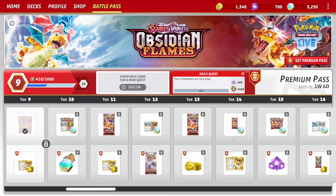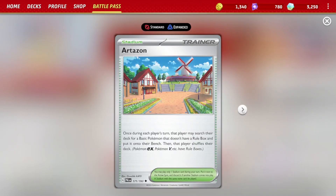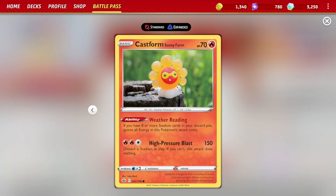We're going up to Tier 10 next — 590 points to go. We'll be opening three decks and we'll get another Artisan. Past Form: if you have eight or more stadium cards in your discard pile, ignore all energy in this Pokémon's attack cost! But you have to discard a stadium in play, and if you can't, this attack does nothing — so you'd have to keep discarding stadiums. Hmm, I'm not sure if I like that actually.